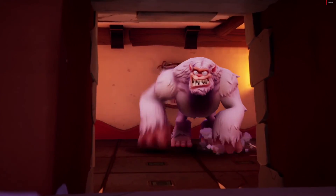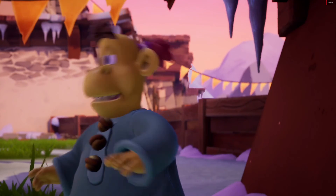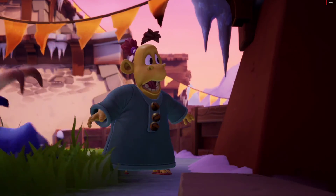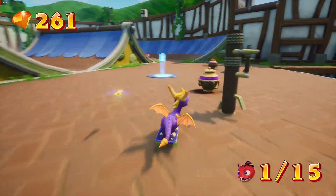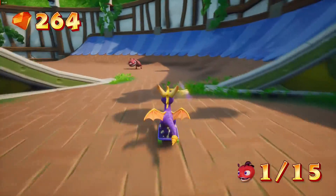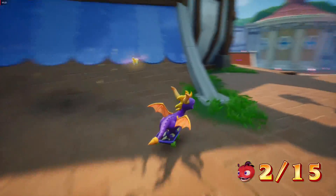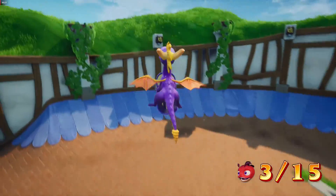Spyro 1 sticks to the basic formula and little more, while Spyro 2 introduces challenges for collectables, such as beating enemies in a set time, finding hidden objects, or performing a short section where the game mechanics are completely different. On top of that, Spyro 3 includes sections where you play a different character altogether, all of whom are easier to handle than Spyro himself.